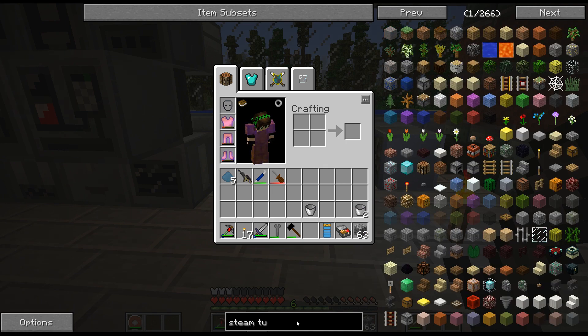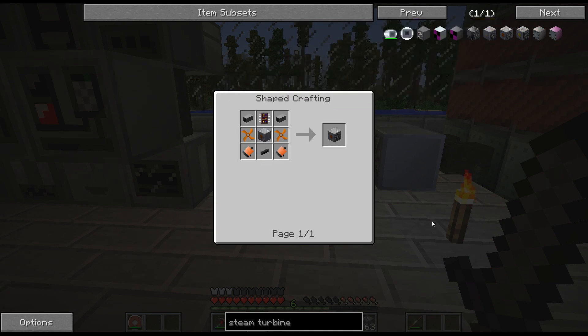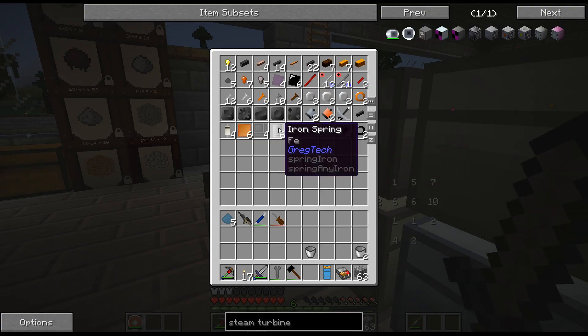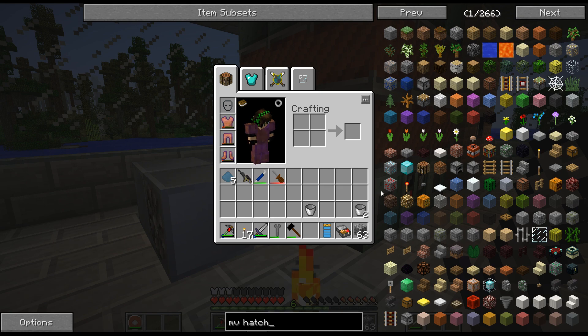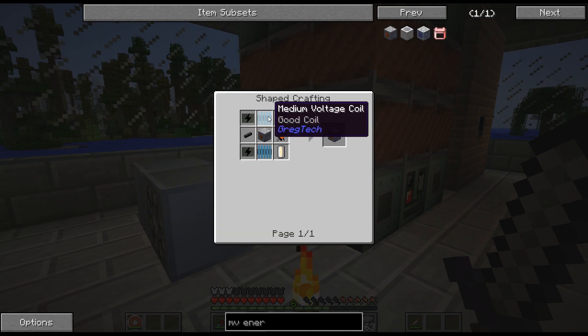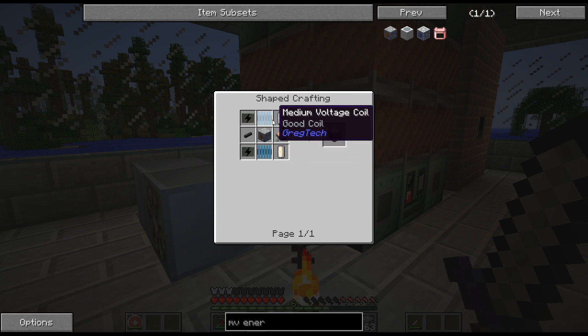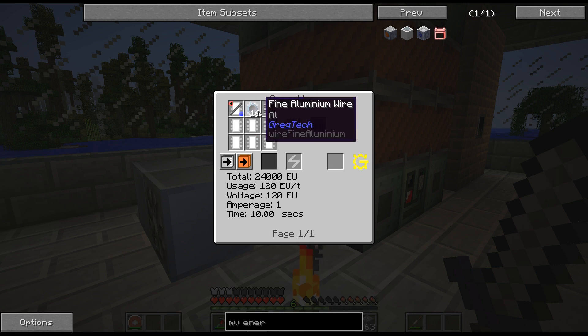What does a steam turbine look like? I think I have two of those motors even — yeah, I already have two motors so I can do that. The MV hatch is another story though — MV energy hatch, I think it's called. For the lubricant I have oil now, I can get that. A pump, it's not too bad. These medium voltage coils — I'm going to need an MV assembler for this. I can make these, but I do need an MV assembler.